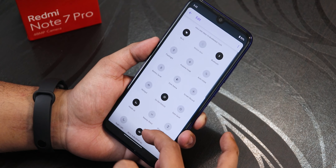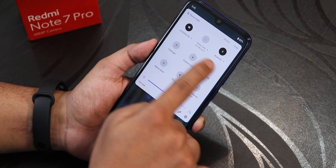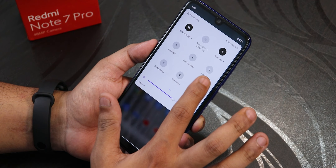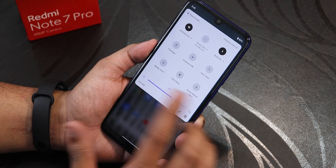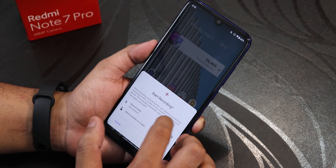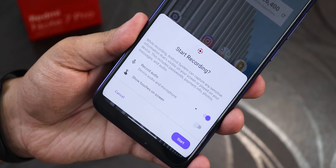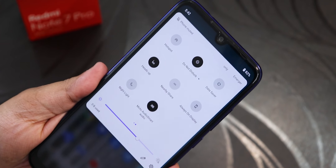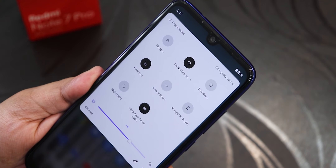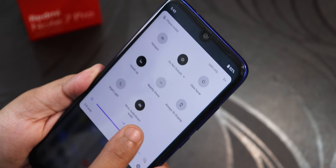The quick settings panel can be edited to add multiple toggles. I have WiFi, Bluetooth, flashlight, airplane mode, auto rotate, battery saver, dark theme, Android 11-style screen recording — which lets you record device audio and microphone audio simultaneously — hotspot, do not disturb, data saver, heads up, nearby share, and always on display.